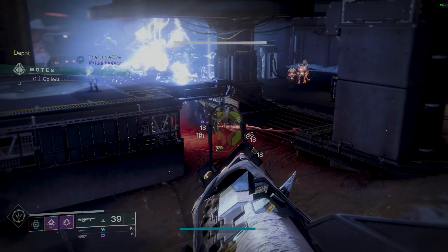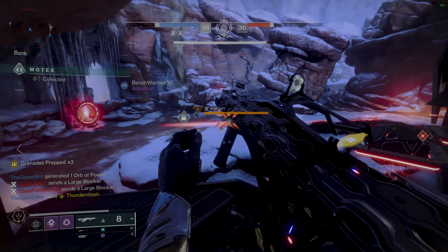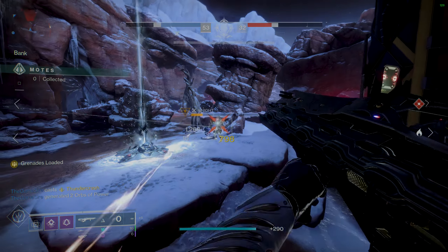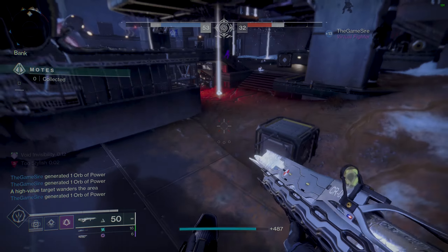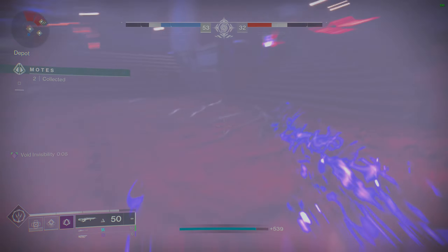Thread subclass: Needlestorm. If you have given up on life and have no chance at using any of the other supers — actually not bad assuming you hit it. It's essentially a one-time use, pop-and-forget super that can kill enemies via potshots, or just kind of fizzle out as quickly as you cast it.